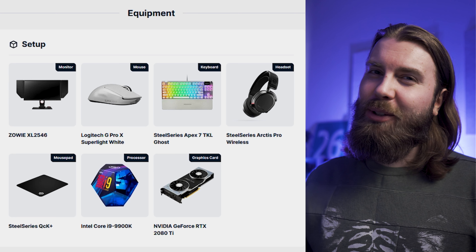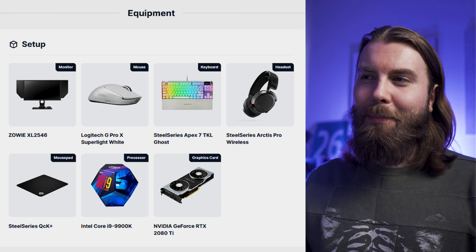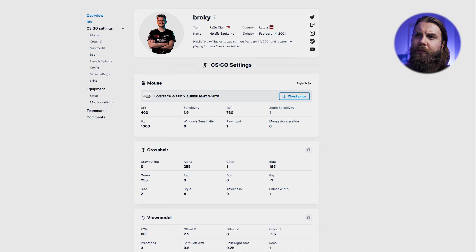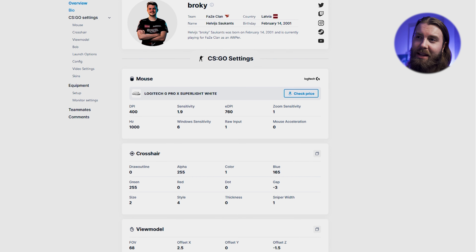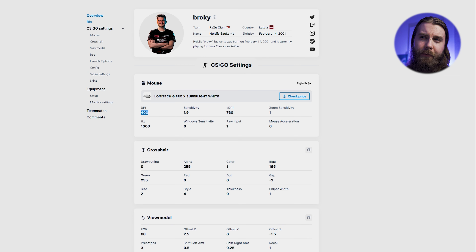Next is in-game leader Karrigan — he is also using the Logitech G Pro X Superlight, QCK Heavy mousepad, XL2540 monitor, and Apex Pro TKL keyboard. The exact same setup as Rain, and again a very good one. For mouse settings he is using 400 DPI and sensitivity 1.6, giving him an eDPI almost identical to Rain's. The settings and grip style are so similar that it makes you wonder who is copying who.